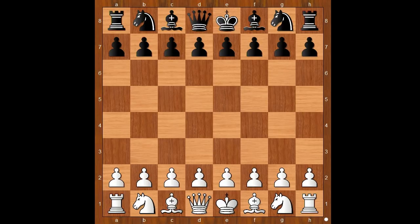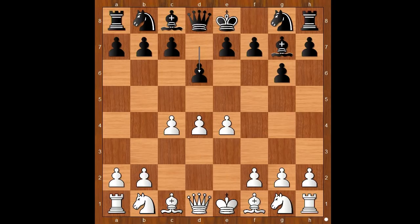Wesley So had the white pieces and he started with c4, the English opening. Then g6, e4, bishop to g7, d4, d6 — the King's Indian Defense.